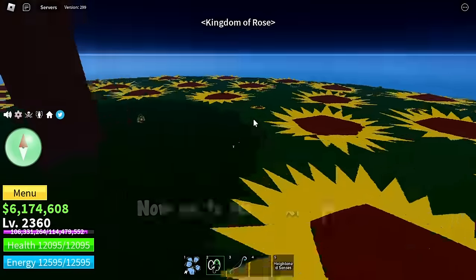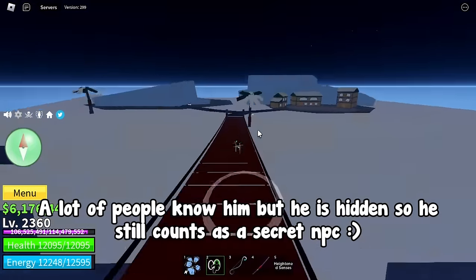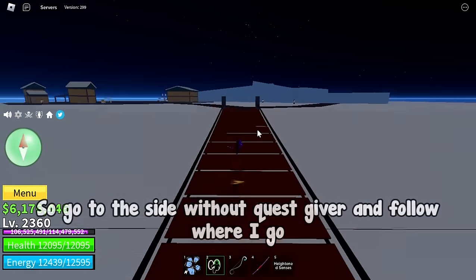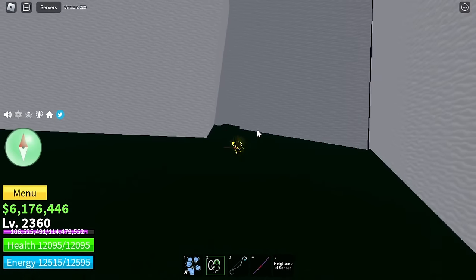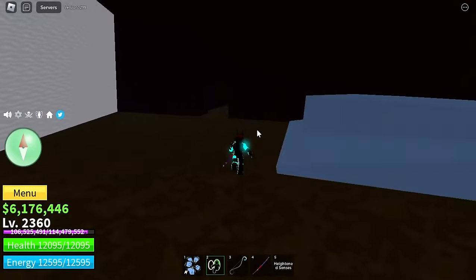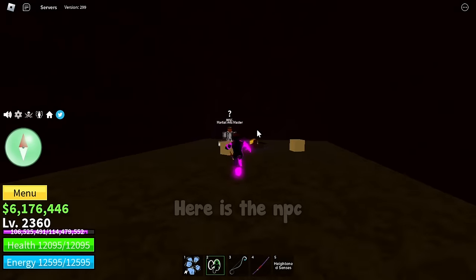The next hidden NPC is at the snow mountain island. A lot of people know him but he is hidden, so he still counts as a secret NPC. Go to the side without the quest giver and follow where I go. Here is the entrance, and here is the NPC.